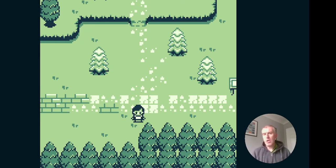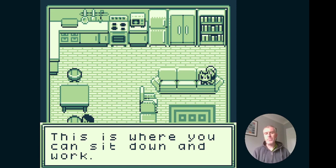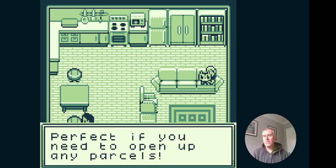As you start delivering more packages, you learn more about the story behind the residents of Squirrel Falls — how they don't like the squirrels. The packages you've been delivering are parts of a machine to do something rather sinister. The game takes a weird turn for the worst, for the squirrels at least. So you're left with a dilemma: do you keep delivering, knowing what your packages are being used for? Or — if we go back home and look at our own house, we have our work table, perfect if you need to open up parcels — do you start sabotaging the parcels?